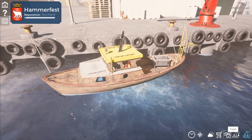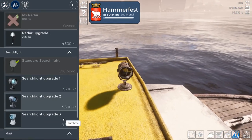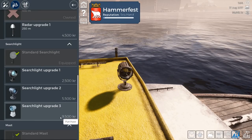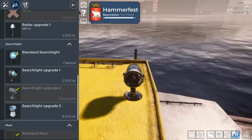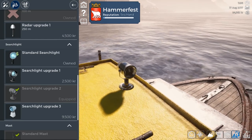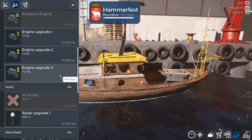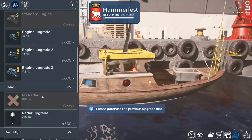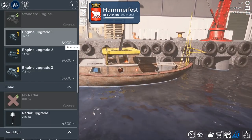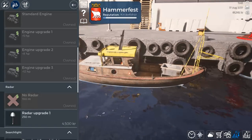Let's go ahead and do the dock upgrades. We've got 99,000 coronas. I'm going to do the spotlight level two — not level three. Done. We can do the engine as well. We can afford it — 15,000 coronas. You must do the engine upgrades in order, so it's going to cost us an extra nine first and then we'll do the engine. We'll leave it like that. I'm not going to waste any more money because we need to buy bait and stuff later on.